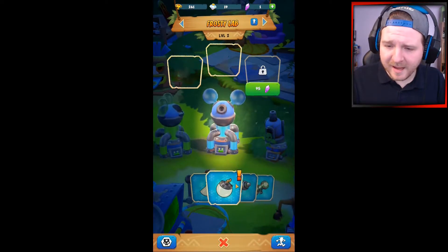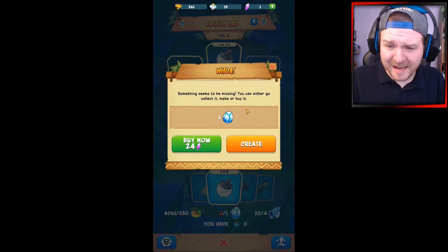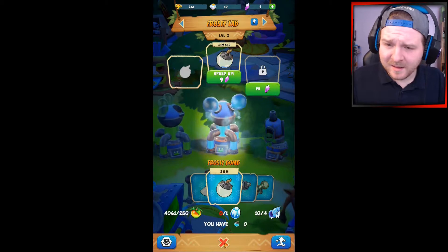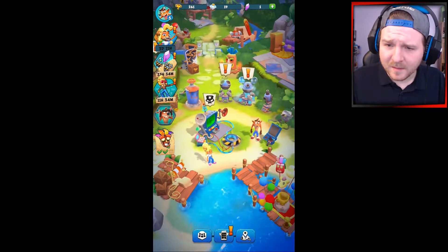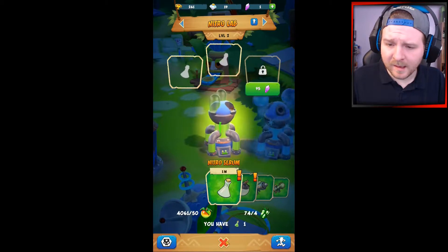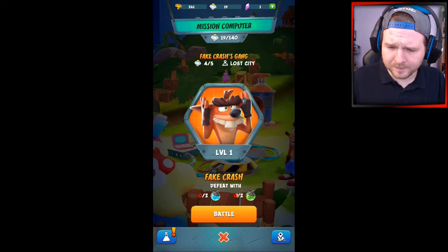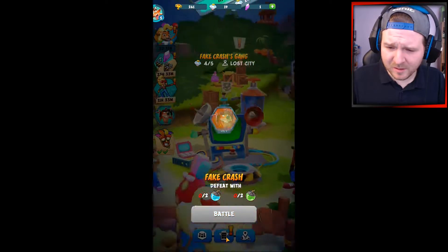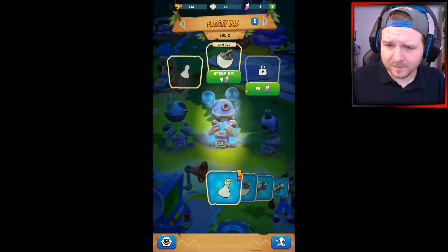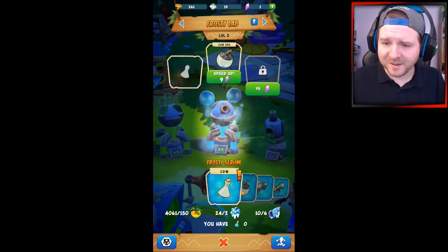We need two blue bombs — a frosty bomb and a nitro bomb. We need to trade for them. We need two of each. Damn it — I don't have enough crystals.